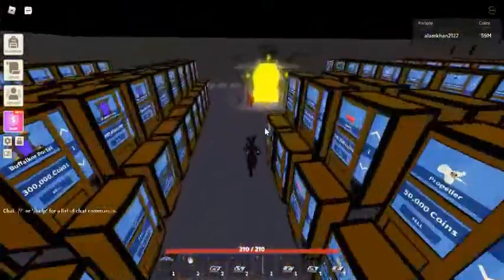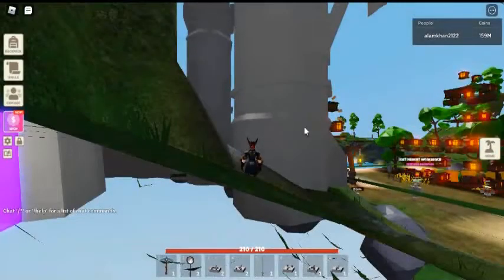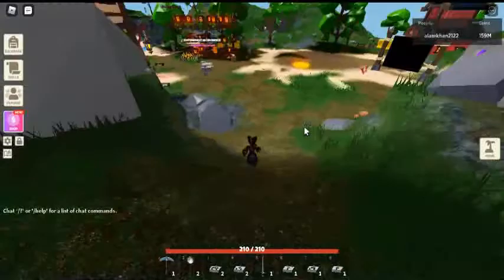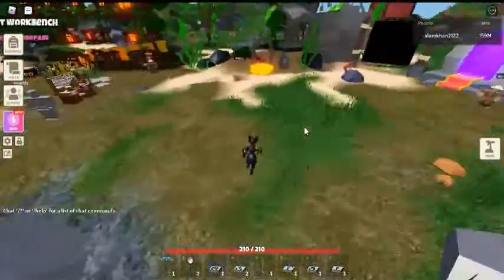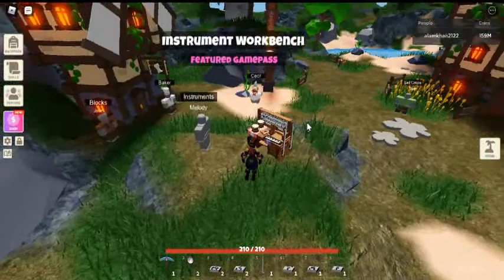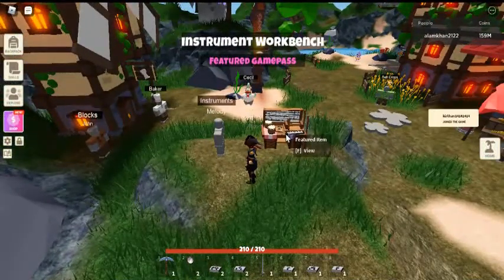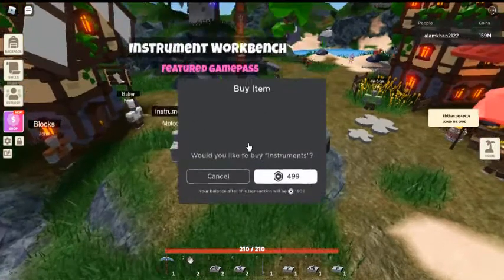Roblox Islands has a new update which is the instruments update. Now we will try to get the two free instruments, Pan Flute and Kalimba. The instrument workbench is a paid update which you can get for Robux, but you can get two free instruments as well. So let's go to the hub and grab the free stuff.